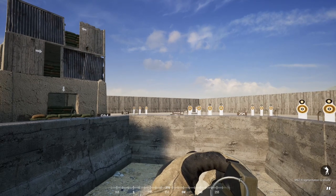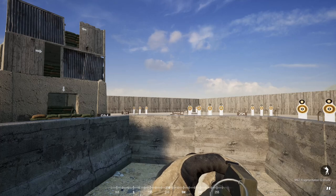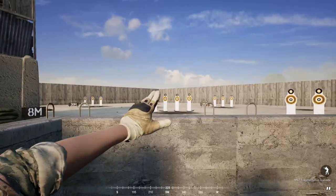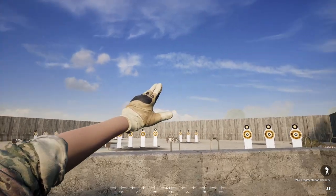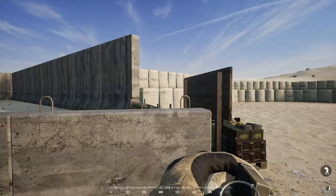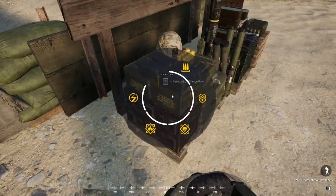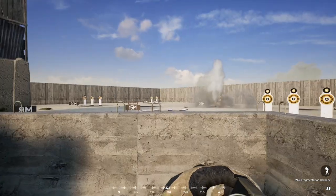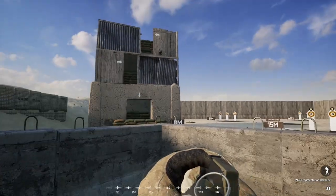Let's first go over the fragmentation grenades. They all work the exact same on all factions. The way you want to do overhand is by throwing with the tip of your thumb, and that will get it to where it needs to go. You generally don't want to use underhand, but if you have to, you want to use it under 10 meters.